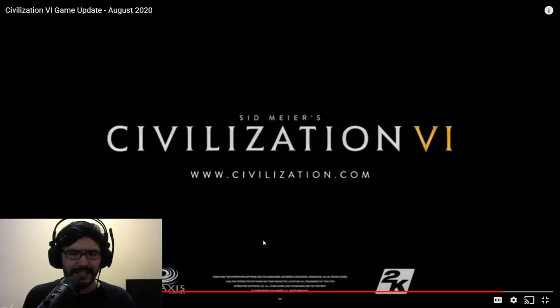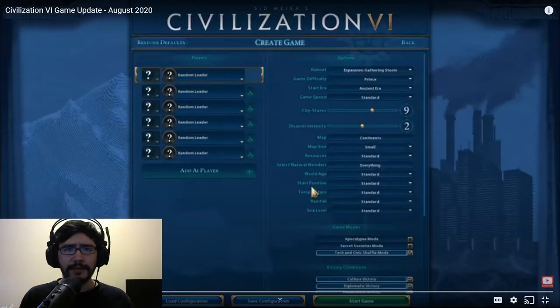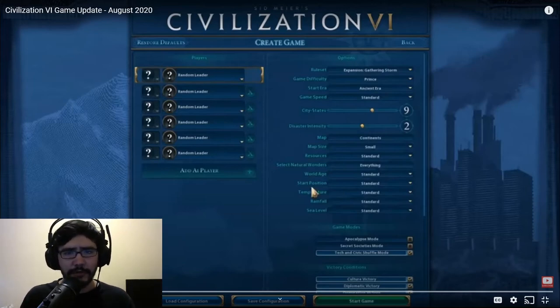Hello Civ fans — I'm never going to get tired of that, that should be a meme. The natural wonder picker will actually help a lot. If you have a Civ versus Civ video, you can take out all wonders and make it more balanced, so that one Civ isn't next to all the best natural wonders. You can make it so neither of them will get natural wonders in order to grow. Civilization VI has over 30 wonders that could randomly appear in a map — have you guys seen all the natural wonders? I've played a lot of Civ so I've probably seen most of them, but maybe not all 30.